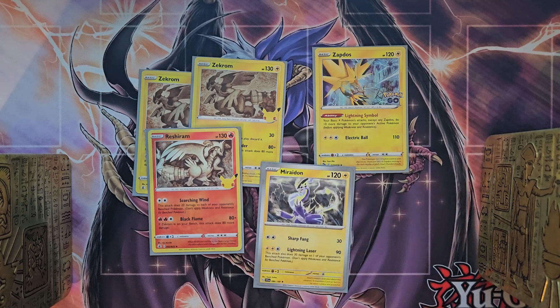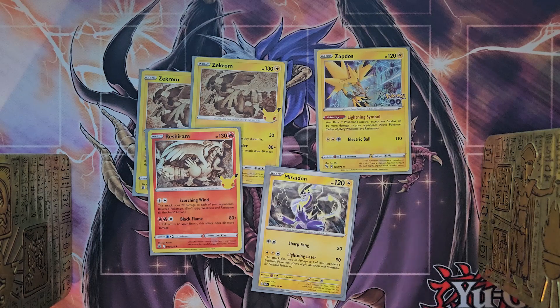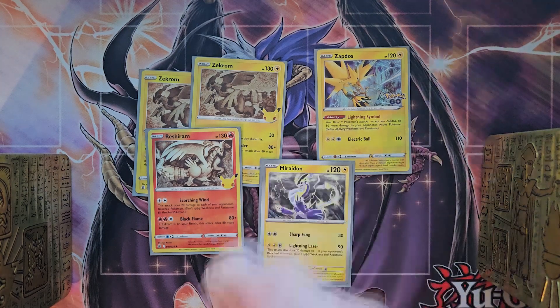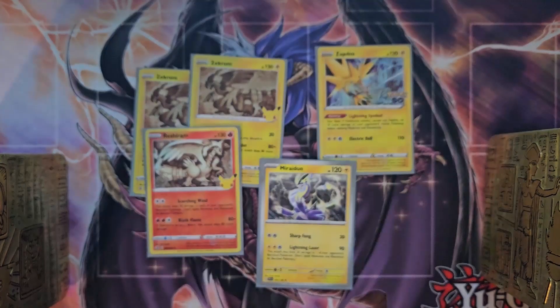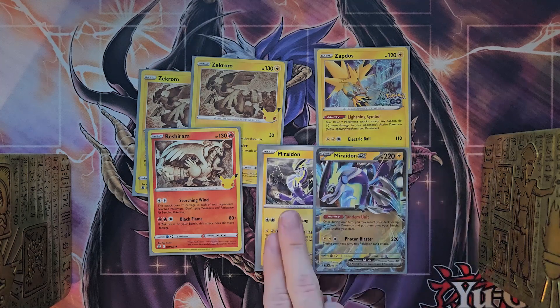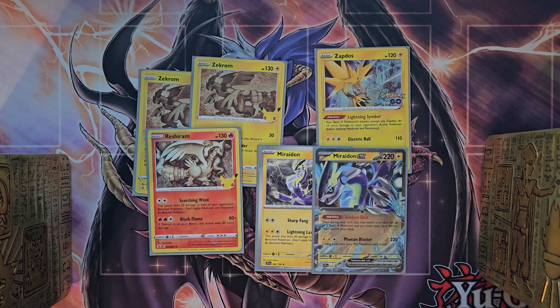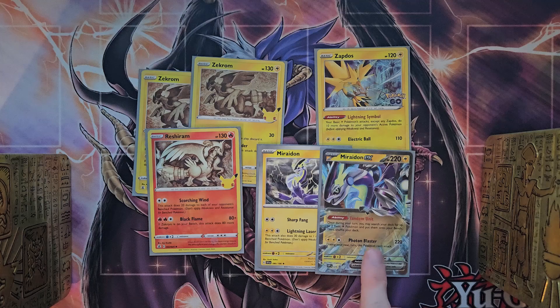We're going to move on with one Zapdos and one Miraidon. These cards are also pretty good. Miraidon's ability — while it's in the back row, all of your lightning attacks are going to do one extra damage counter. Lightning Laser lets you put three damage counters on one of your opponent's benched Pokemon when you attack. And to pair with our Miraidon basic, we have one Miraidon EX. The ability Tandem Unit is really powerful — it helps cycle out a lot of the basic energies and basic Pokemon.